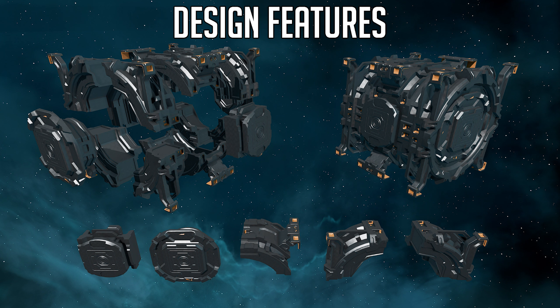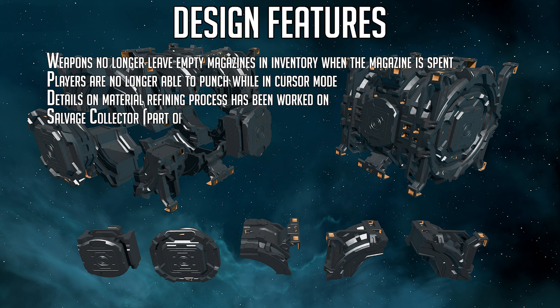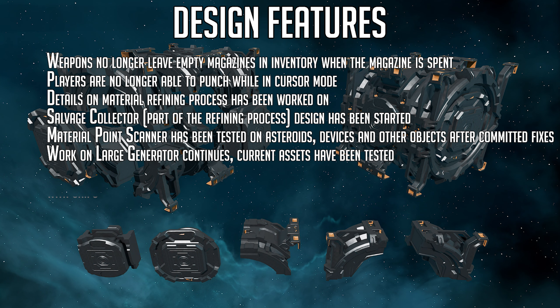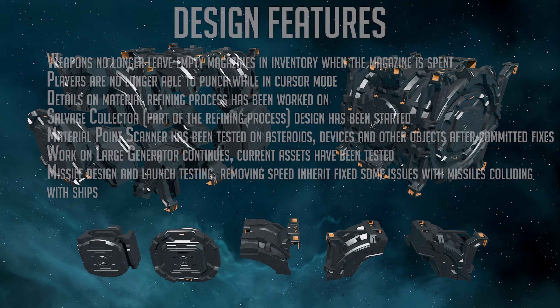Now onto the progress report. Main design features worked on last week: weapons no longer leave empty magazines in inventory when the magazine is spent; players are no longer able to punch while in cursor mode; details on the material refining process have been worked on; salvage collector — a brand new device to keep an eye out for — has had its refining process design started; material point scanner has been tested on asteroids, devices, and other objects after committed fixes; work on the large generator continues with current assets tested; and missile design and launch testing — removing speed fixed some issues with missiles colliding with ships.